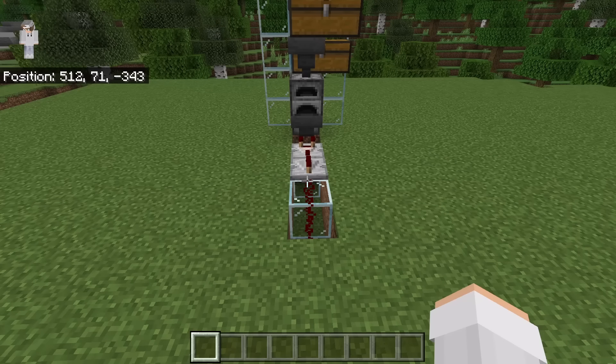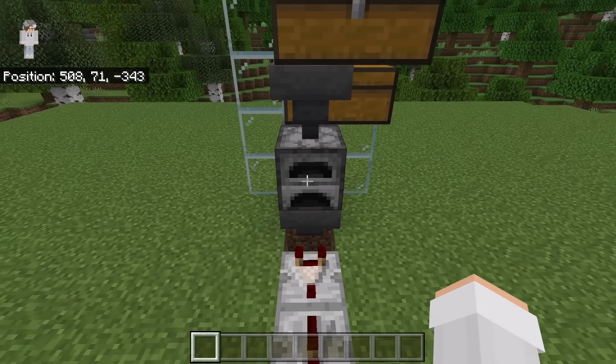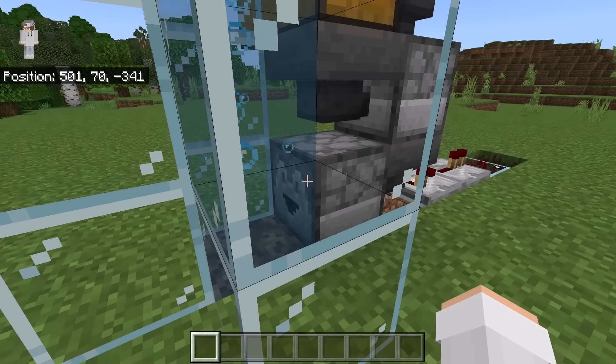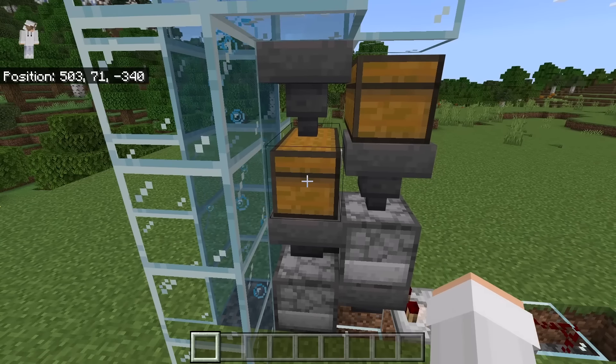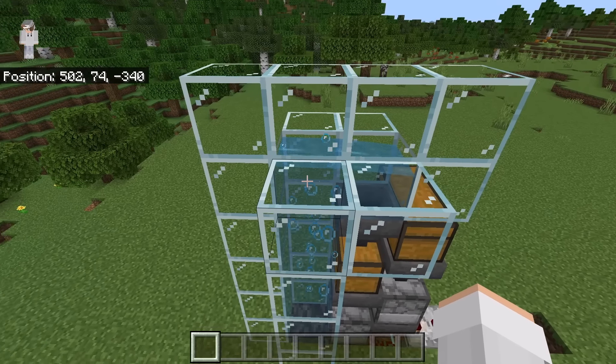The front should have that redstone system. Over there, there should be that furnace. This hopper should funnel downwards towards that furnace. This hopper should funnel that way towards that dropper. The dropper should be facing that bubble column. This hopper should be facing that way towards that furnace. That hopper should be facing that way towards that chest. Finally, in the back, there should be the bubble column. Make sure the water flows correctly.